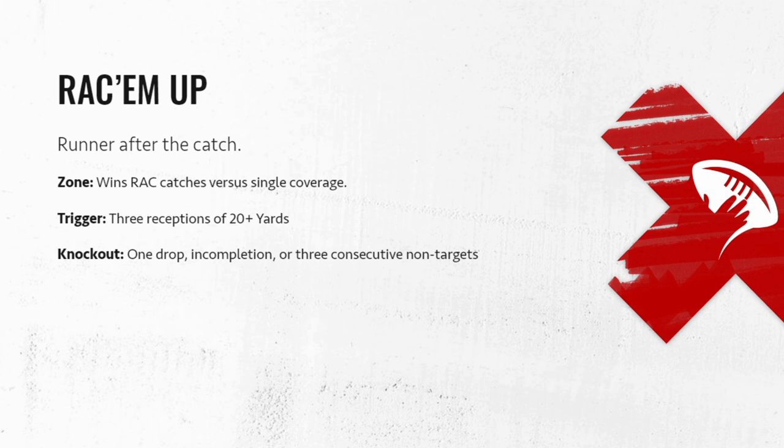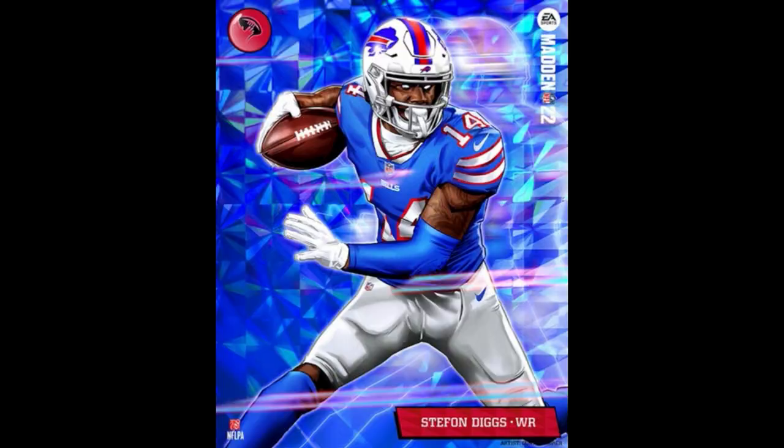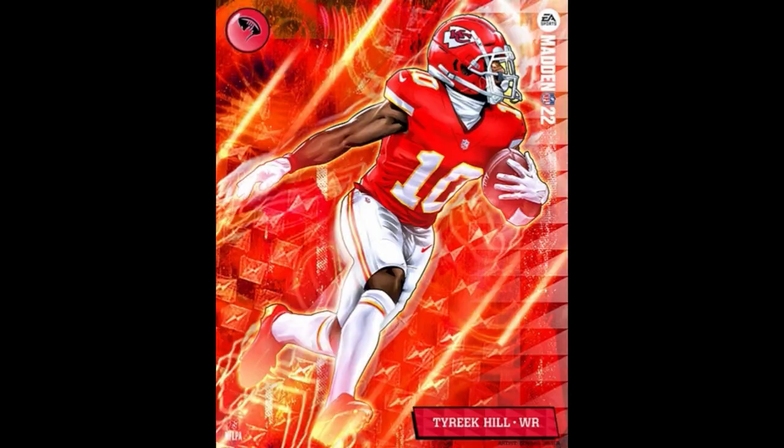We already had aggressive catches, we already had possession catches — of course we're going to have Rack Them Up. I was under the belief that RAC catching wasn't going to be as prominent as in years past, but if you have Rack Them Up it apparently will be. Pretty much the same thing — you win RAC catches against single coverage. You have to get three receptions of 20-plus yards in the air to trigger it. One drop, incompletion, or three consecutive non-targets knocks you out. Players with it: Stefon Diggs and Tyreek Hill — your speed guys, deep threat guys.